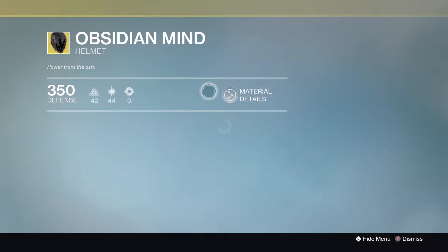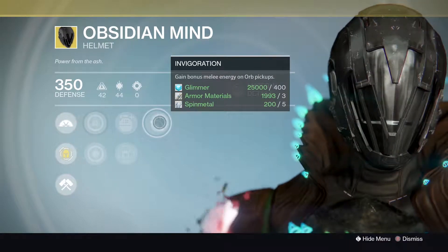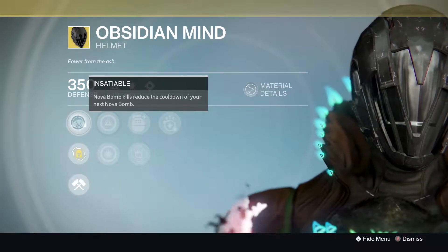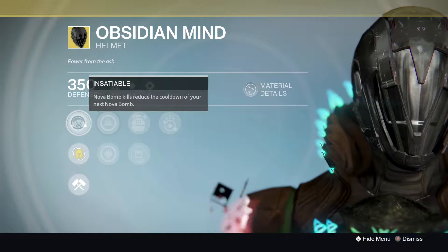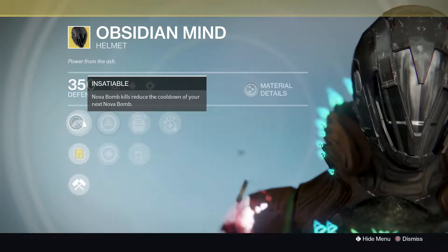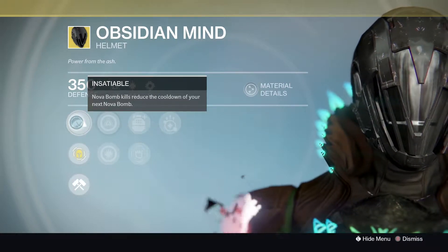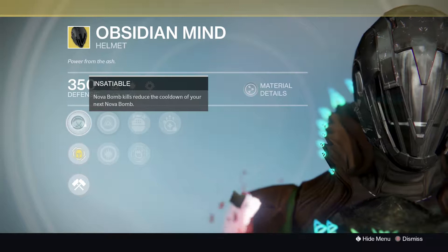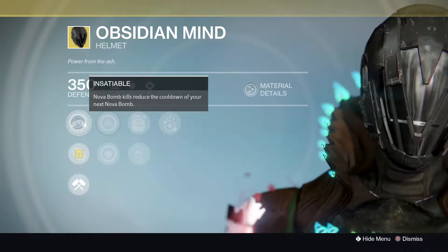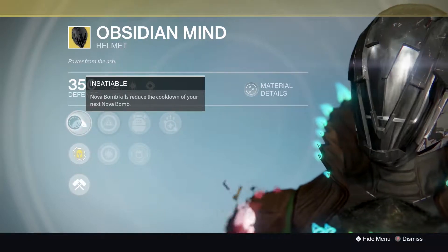Obsidian Mind — Insatiable: Nova Bomb kills reduce the cooldown of your next Nova Bomb. If you are a Voidwalker Warlock, it is a great helmet to have, especially when you pair it with Bad Juju — you'll be throwing Nova Bombs like there's no tomorrow. That is a pretty sweet combination. If you tend to use Stormcaller, or for raids when you're sticking with Sunsinger, it's not very useful. But for PVP with the Bad Juju and Obsidian Mind combo, it's not too bad.